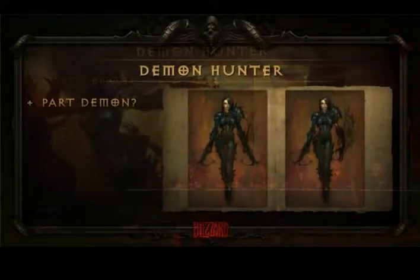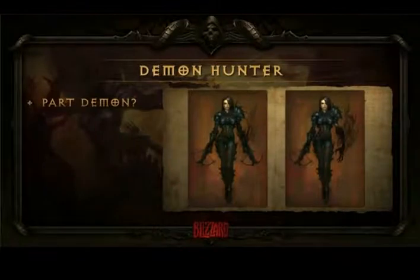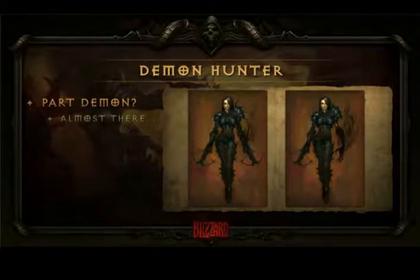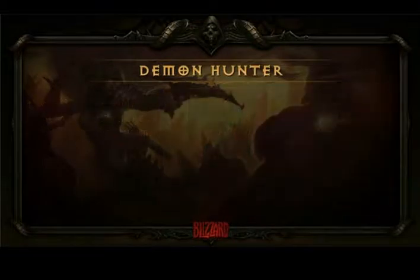We changed all that and said let's go sleeker and more agile. We went with a design that only had armor up to the rib cage, with very light and leathery material below. We also went with dual crossbows, which we thought would be really cool. We were still holding on to the demon arm, thinking we could pull it off, but we found that people playing it really, really wanted to hit things with it. So at some point we had to say goodbye to it, as it also conflicted with the human element.